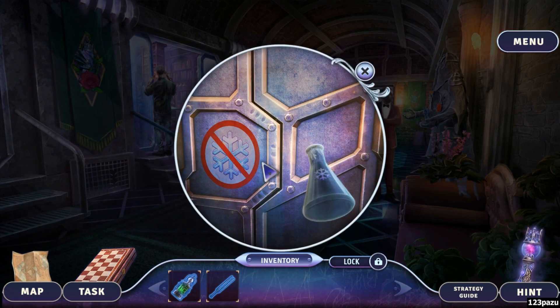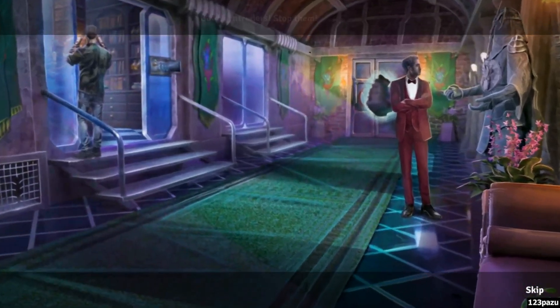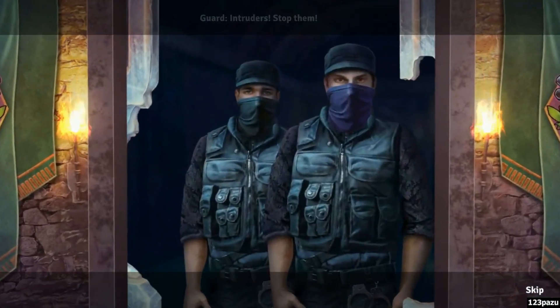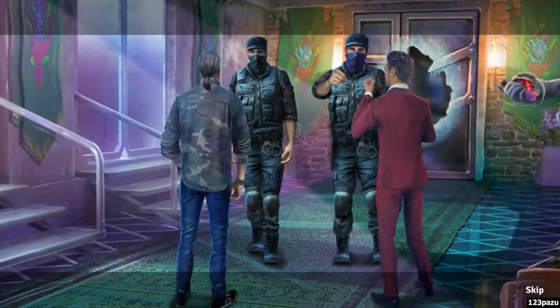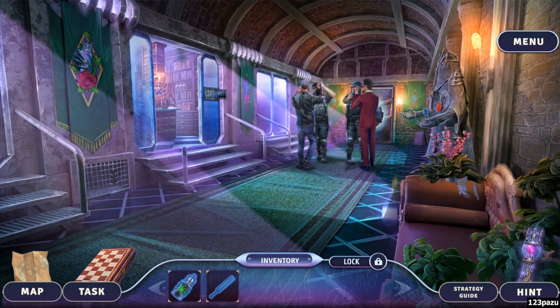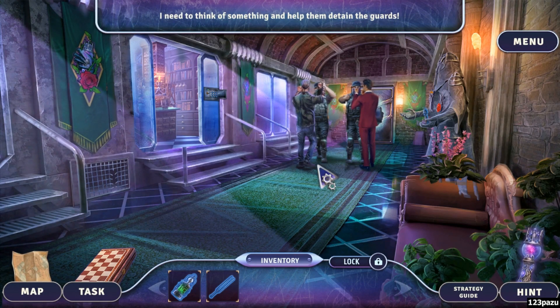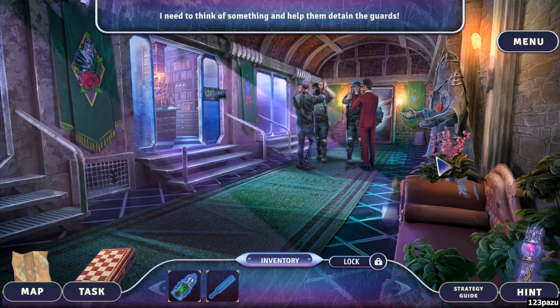It's Rick Rogers behind this door, guys. More lab rooms. They're ready to fight, everyone. I need to think of something that can help them detain the guards — it's a magical trap.